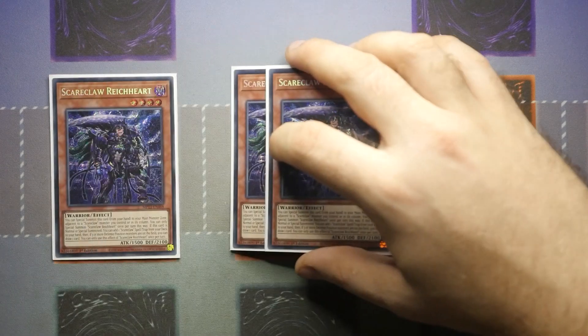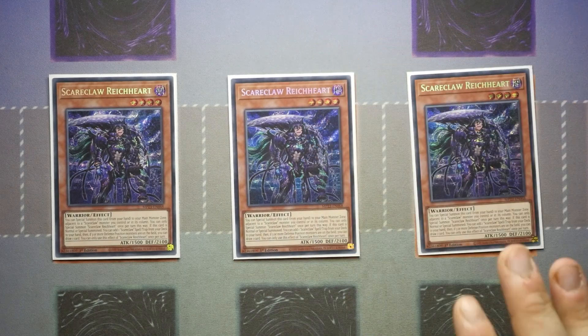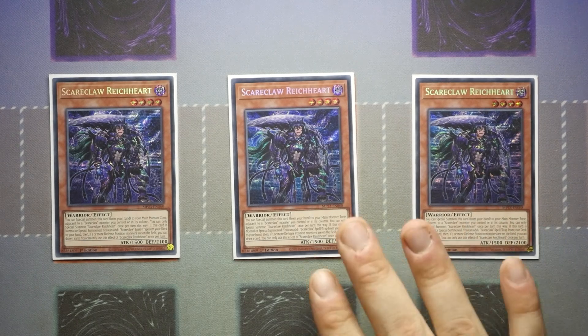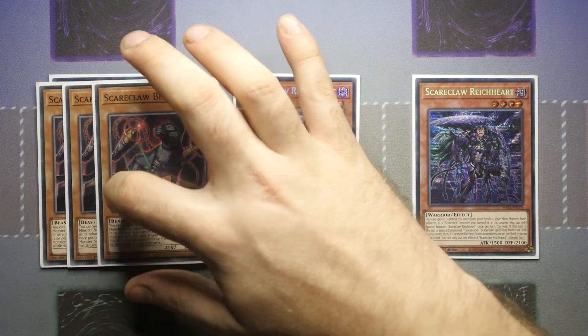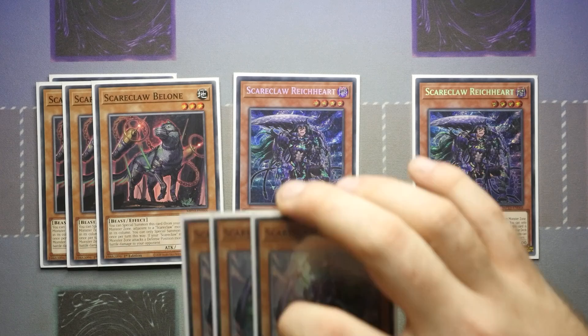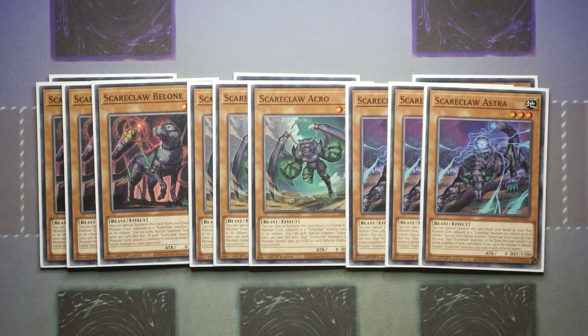We start off with triple Scareclaw Right Cart. You can pick it up very cheaply right now purely because it's kind of fallen out of favour as Manadiums have dipped a little bit. That may change, but even then this card is a little bit more available from the Megatins as a lot of people are hunting out the higher chased cards. You've then got three of each of the commons: three Belong, three Acro, and three Astra. All of these are absolutely insanely powerful for the deck because they're all technically free extenders.